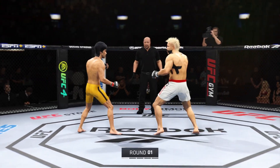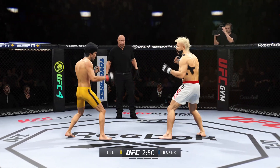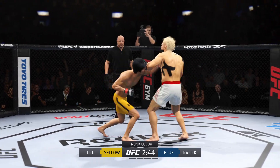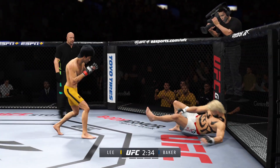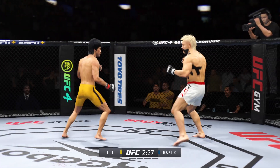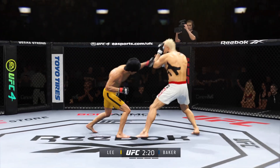All right, so the fight is now underway. We'll see how long it goes. You've got a submission specialist on one side and on the other side maybe the most well-rounded fighter in this division. He is one of the best fighters in the entire UFC, but in front of him he has one of the most dangerous fighters across all divisions in the octagon, because that one skill he has is so good that you're in danger the entire time.